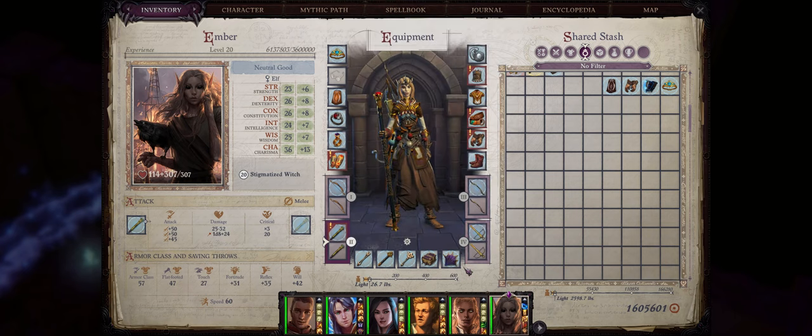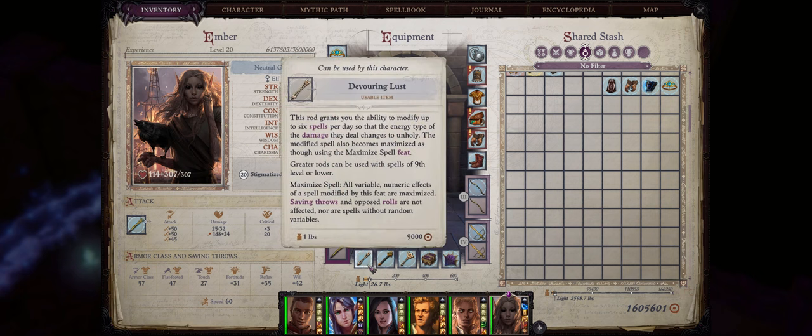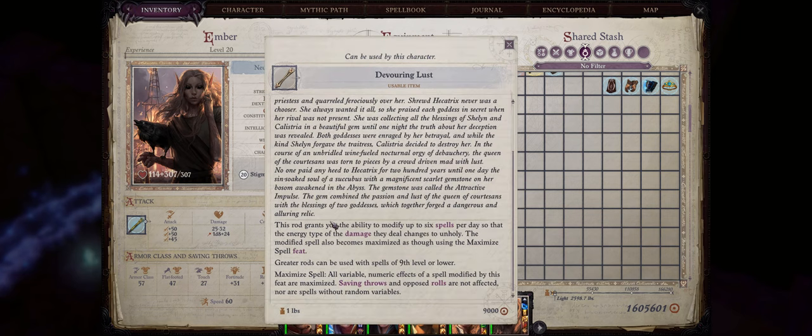So now we have the quick slots, which are very important for all spellcasters, especially Ember. The first one should always go to the Devouring Lust metamagic rod. You can actually get this rod as soon as chapter 3 starts, from the Attractive Impulse Crusade Relic. This rod is very powerful — first because it can maximize any spell of any level for maximum damage 6 times per day, which is huge. It's also going to convert the energy type of the damage into unholy, thus allowing you to bypass certain immunities the enemy might have, such as against lightning damage.